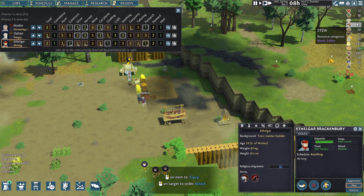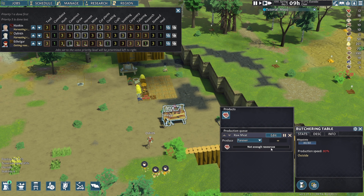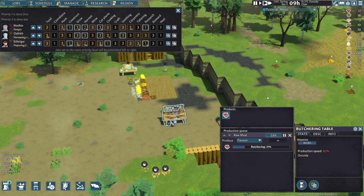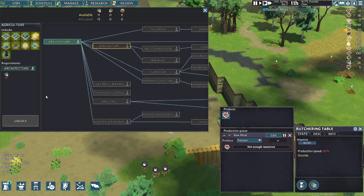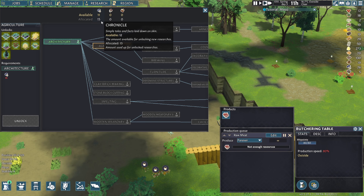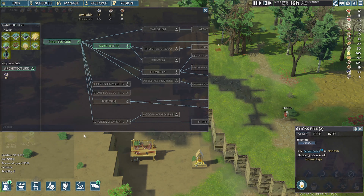We have 10 stew. We need to prioritize sorting out our meat — Ethelgar is butchering, what a hard worker. We've done our architecture research, we need 15 papers and we've got 12 — getting there. Research agriculture, unlock cabbage field. Now where are we going to put these? The green area with grass looks good — that's what we're supposed to assume is fertile. Let's put a five-by-five cabbage field there.